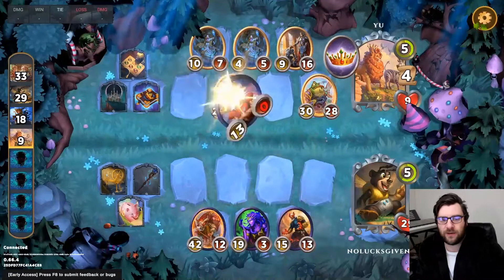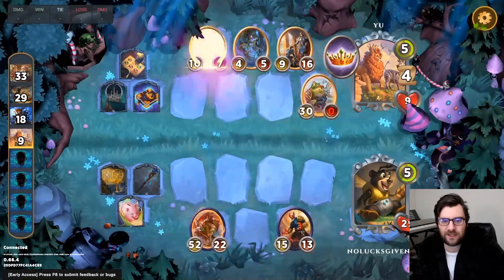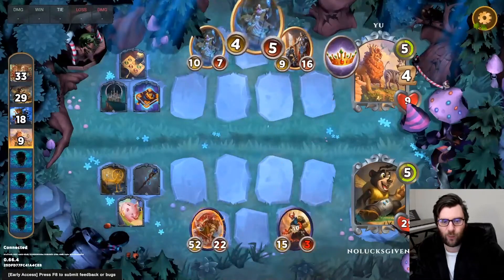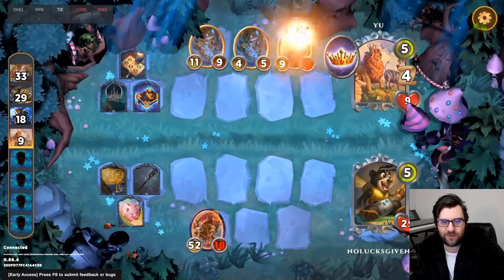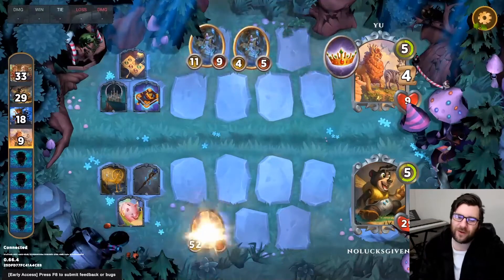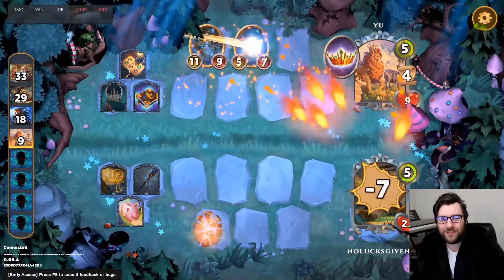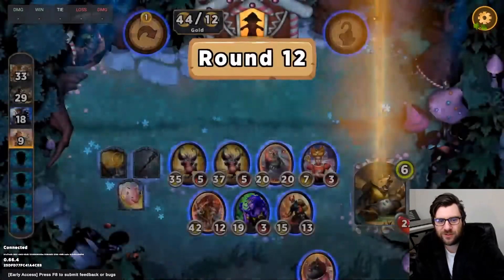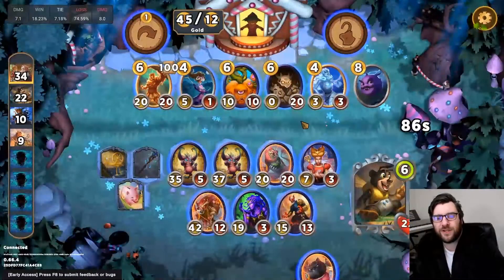That is an incredible amount of gold, and just alone is going to make this a pretty sweet game. But let's see if we can't also grab a win here as well. So Oni King is going to go down, but we've got a huge Baba Yaga — we're going to trigger the Court Wizards so we die. We take seven damage here from Miri and give those Court Wizards just a few more stats. 45 gold for the turn — absolutely incredible.